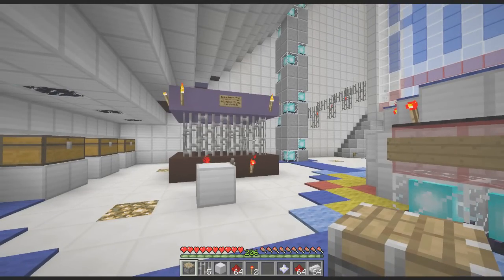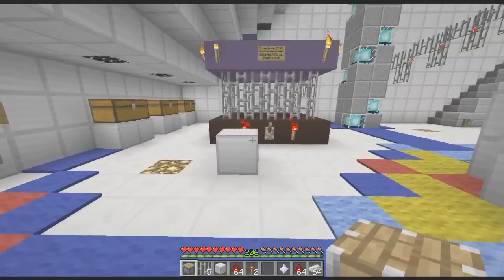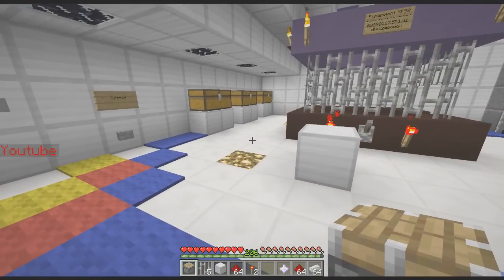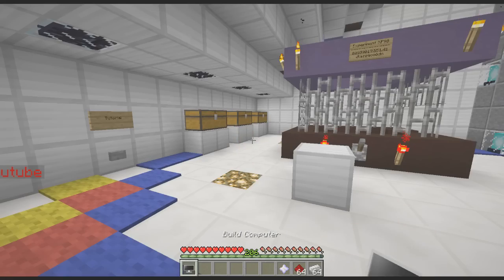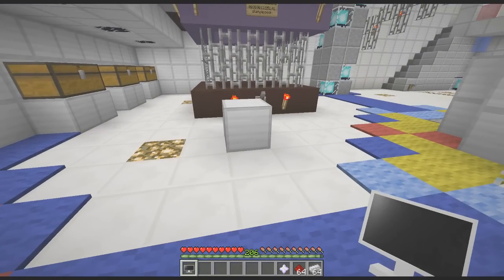So first things first, you gotta make a computer. Now you may be asking yourself, how do you do that in Minecraft? Well, we are Tony Stark so we can kind of just do whatever we want. All we have to do is just throw things on the ground. Pretty simple. Throw a piston on the ground, 5 iron bars, block of iron, 64 redstone, couple of torches, and voila! We have ourselves a computer. It's that easy when you're Tony Stark.